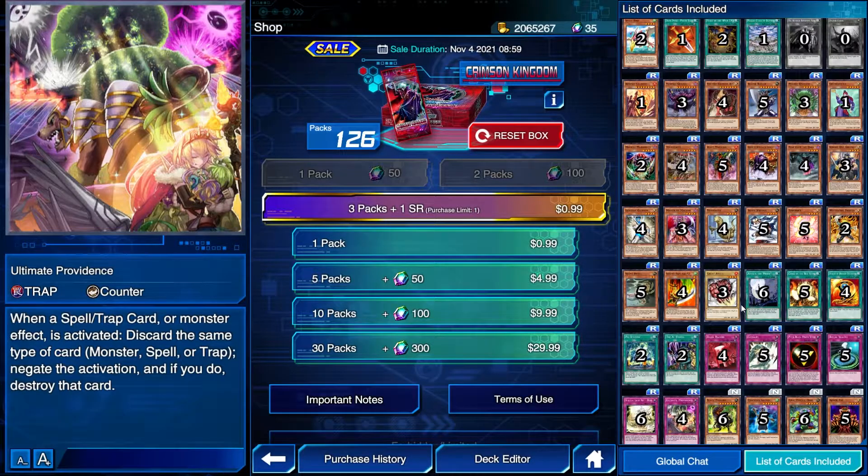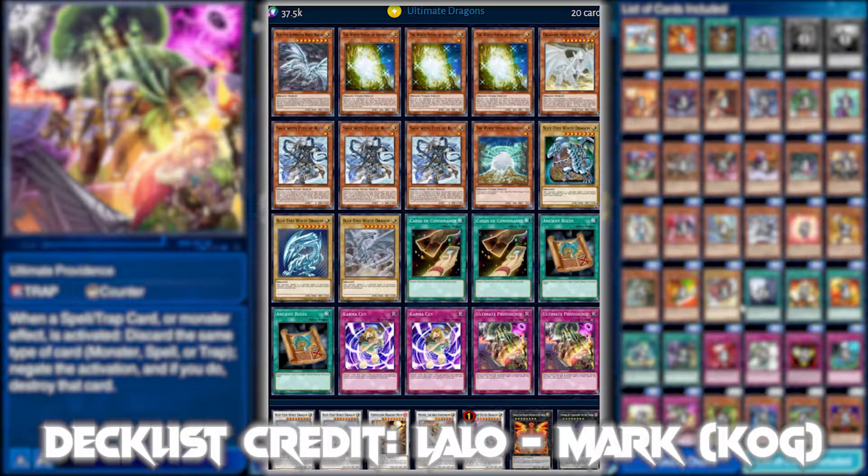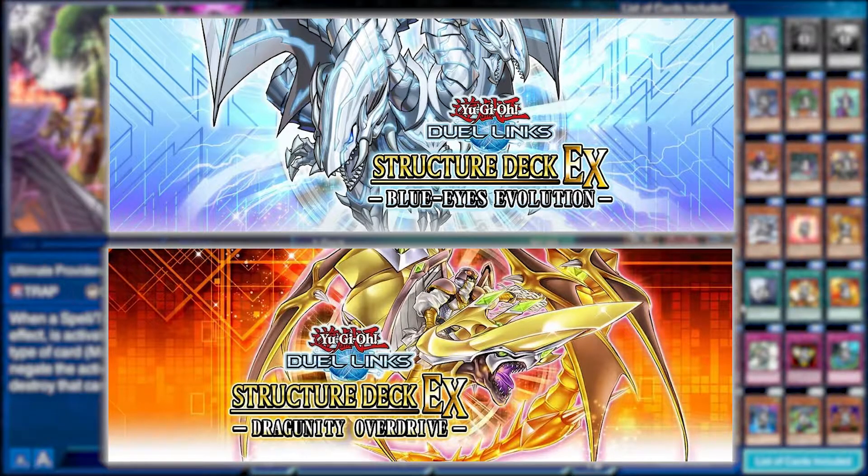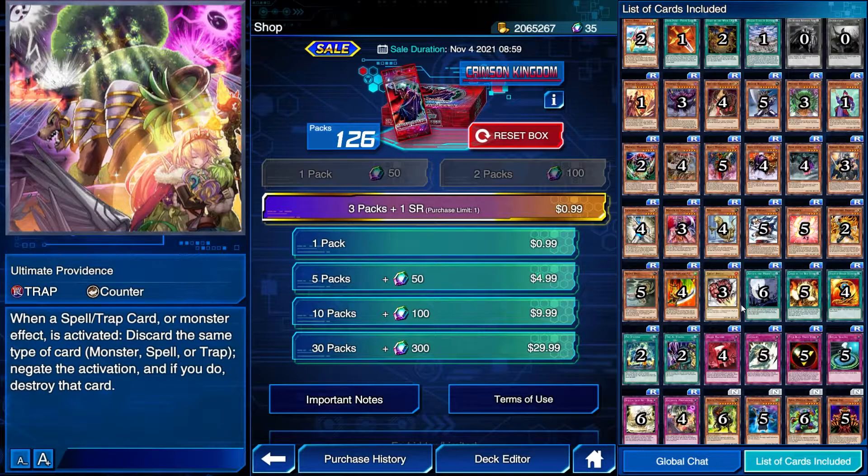Being able to negate the effect of a combo starter like Harpy Channeler, or negating a spell like Lightning Vortex that could wipe your field — the card is almost always live. Realistically any deck could run this card, but the ones that opt to run it are ones that can accommodate the discard cost, which is what balances it. Blue Eyes decks, for example, make good use of it because they usually have discard fodder. It's a rare in the box but can be obtained through other ways, including structure decks, so I don't think it single-handedly makes this box worth going through.